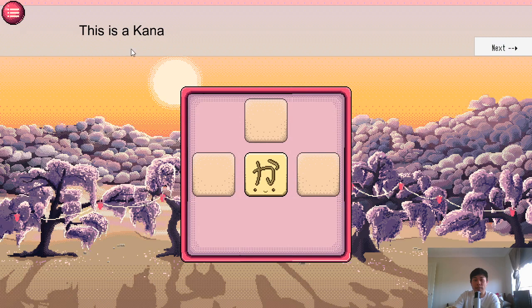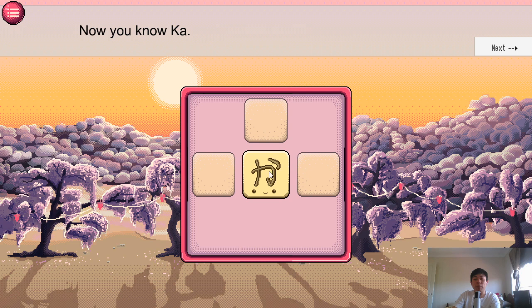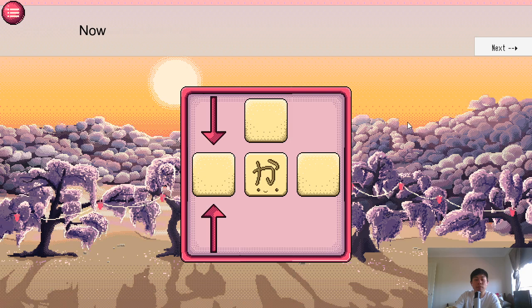So this little guy here with the face is a kana — a phonetic Japanese letter. Everyone makes a sound, and if we double tap this, we see what sound it makes. We say this is a 'ka' sound, and we remember this is how it's written. We can move a kana by swiping it around — drag it here and all around.